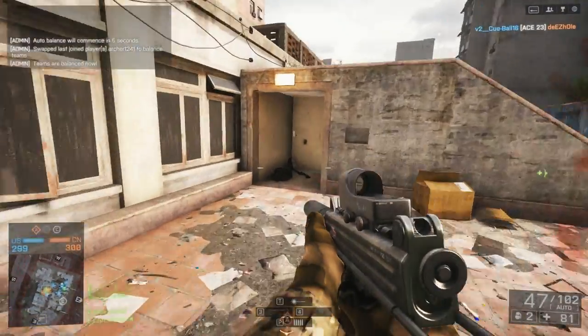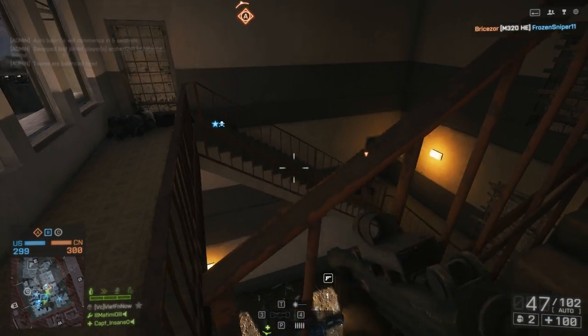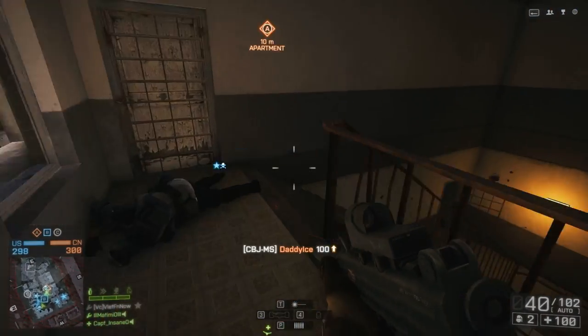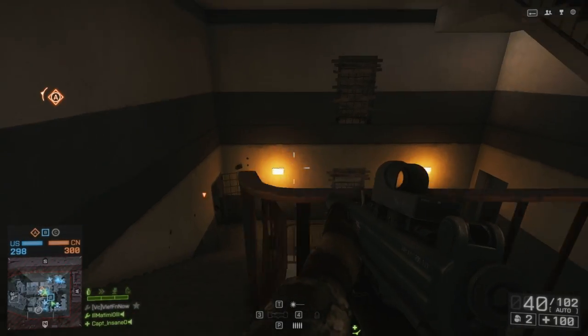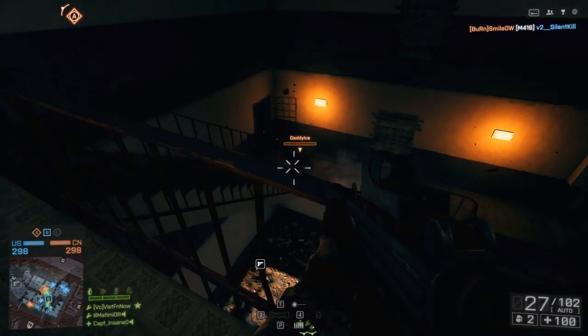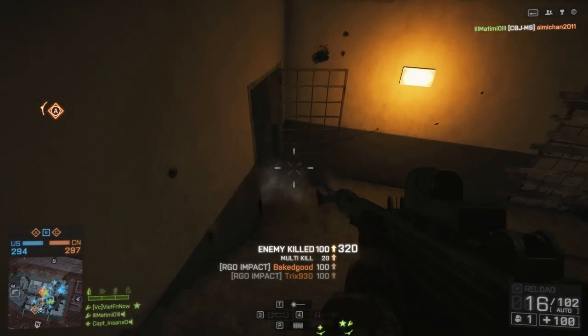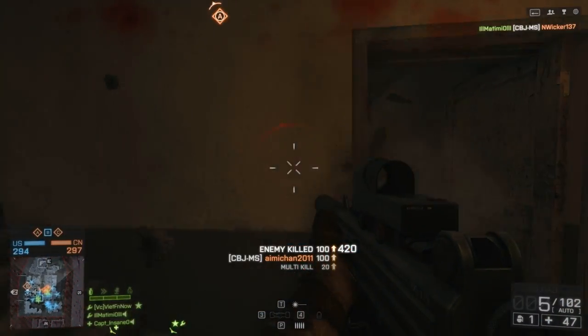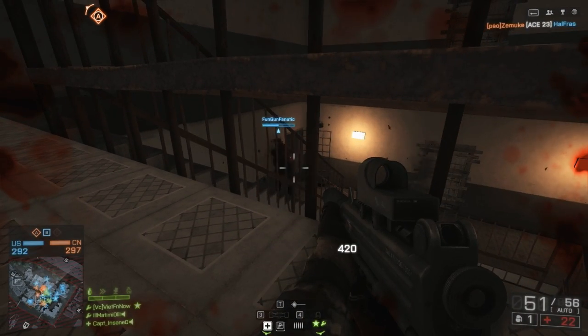Hey guys, my name is Matimio, and today I'm gonna be taking a look at the CBJ-MS, or what I'm gonna refer to as the nail gun, because it looks like fun and it hits about as hard as one. It has some very unique properties, mainly the fact that it has 51 rounds in its magazine. It's kind of a hip-firing machine, and so I thought this would be entertaining to use.